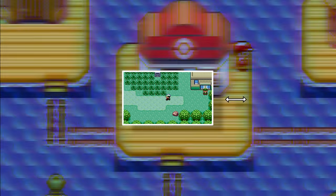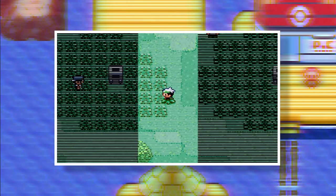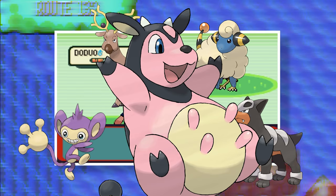After you defeat the Elite Four, go to the expanded Safari Zone and you can catch Gold, Silver, and Crystal Pokemon such as Houndour, Aipom, Stantler, Mareep, Miltank, and even more.